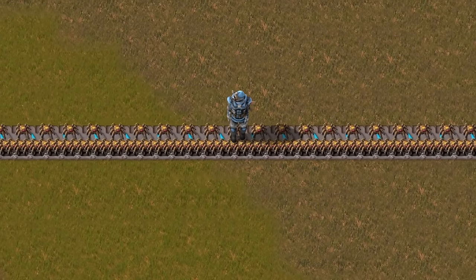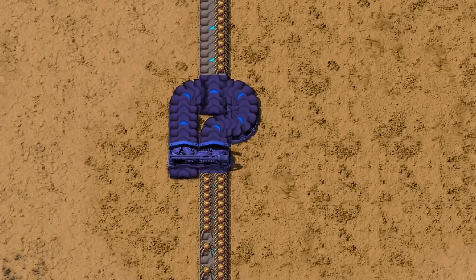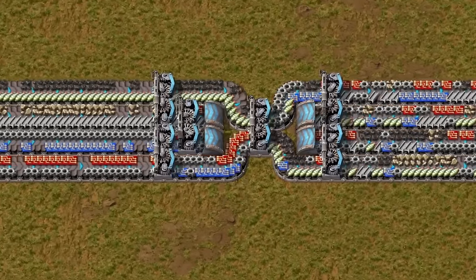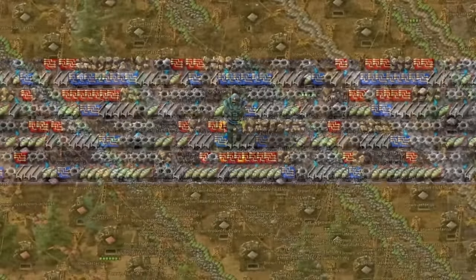If one side of the belt is used more often than another, one-to-one balancing should fix this problem. Just make sure not to balance various items because it may cause OCD flashbacks to you and your teammates.